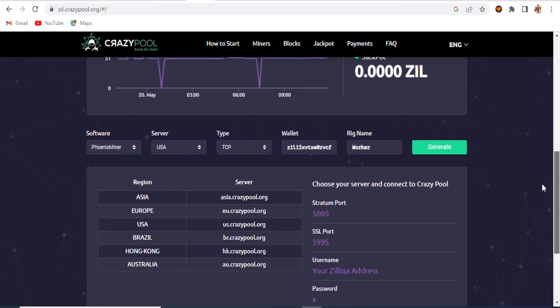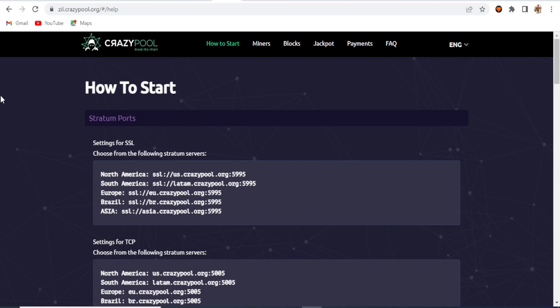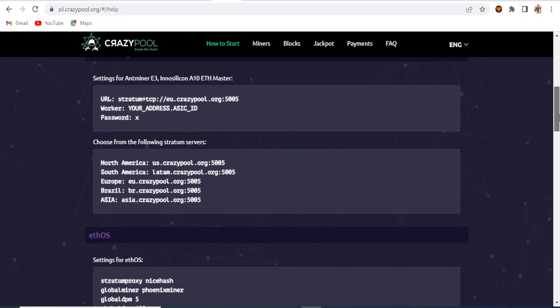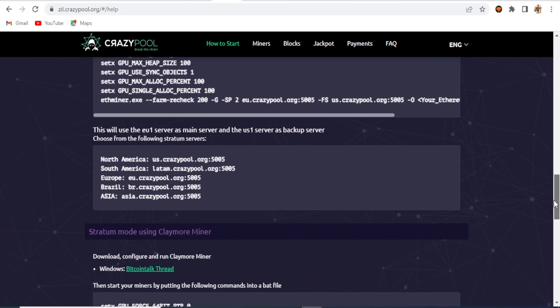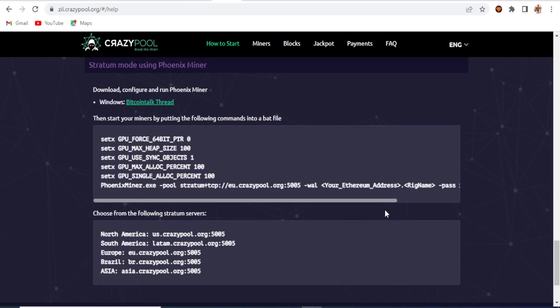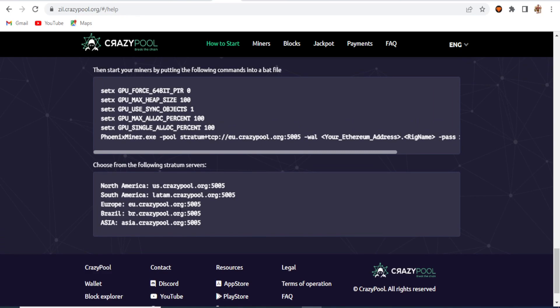You can get all the settings — server, port, and everything else — by going to the zilika.crazypool.org help section. There you can get the server address, TCP server address, the force ASICS settings, the mining pool extra config settings for triple coin mining Zilika with Ergo and Iron Fish, and the GPU setup coin settings. I'm going to choose the US server pool today.